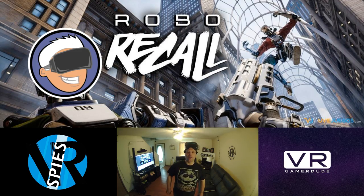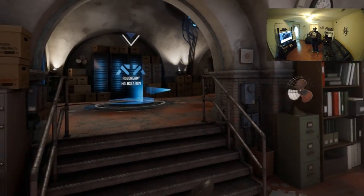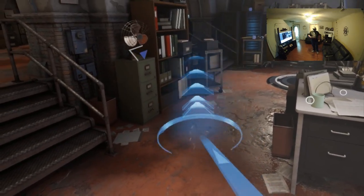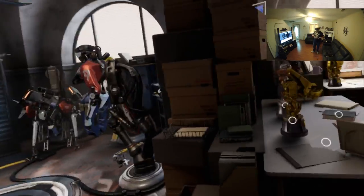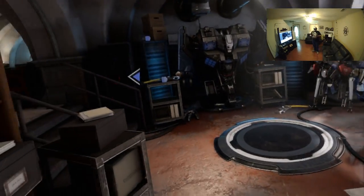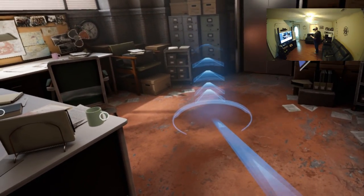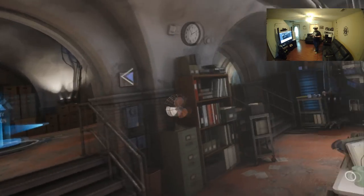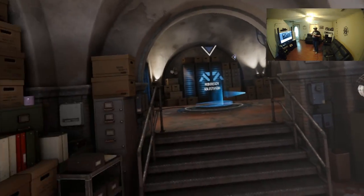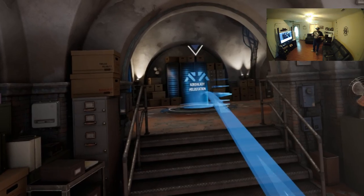Okay, right off the bat I'm going to get this off my chest - the teleport. You've got to get rid of this. If it was up to me they would have given us the option for full FPS style locomotion, that would have been brilliant. But instead we've got this teleport. It's not just a regular teleport either - you have to kind of turn to tell it which way you want your body facing when you complete that teleport, which gets all over the place in the heat of battle.